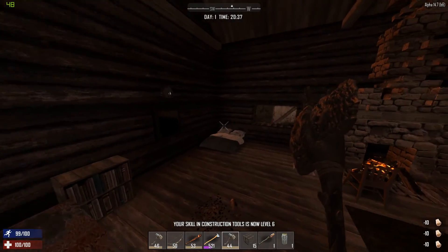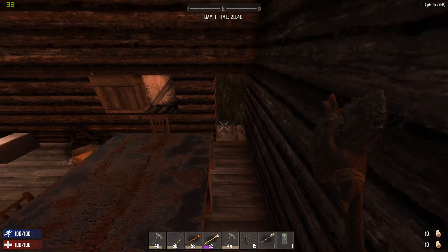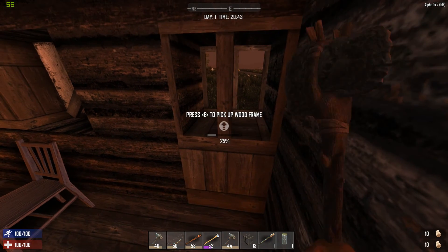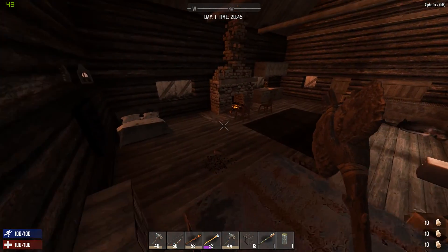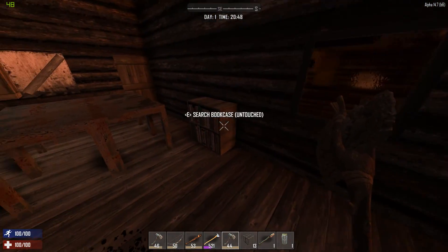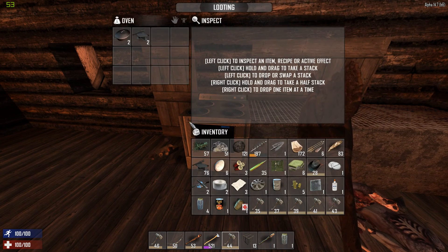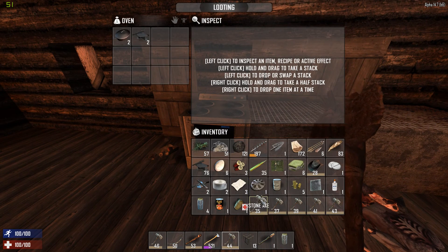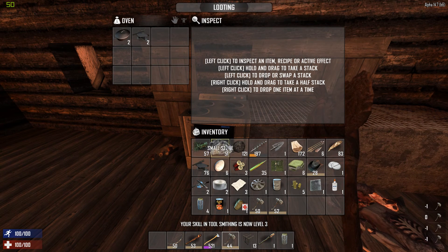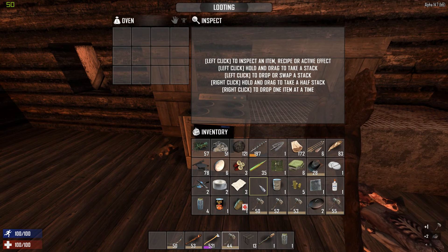We already leveled up — that's a big one! We're almost done here. There's no way for them to see us now — airtight. Now we're going to loot this place up real quick, though we don't have a whole bunch of room. Guys, that cooking pot is a huge find — I'll show you why here in a little bit.